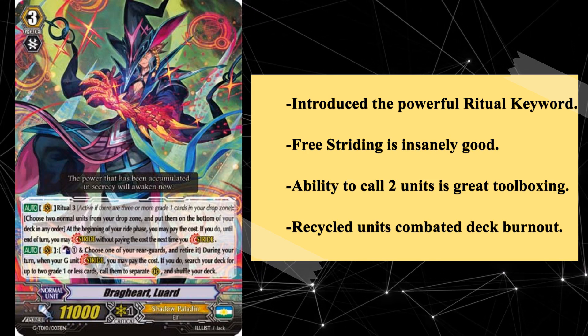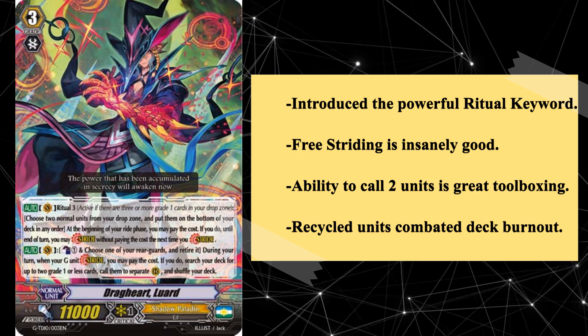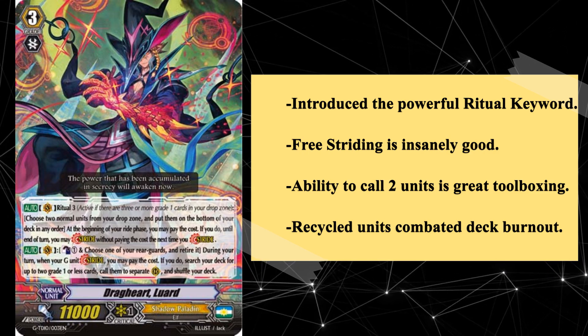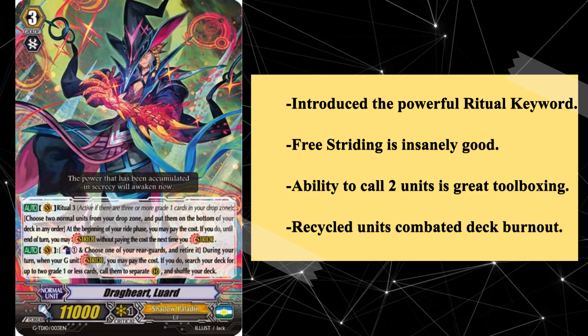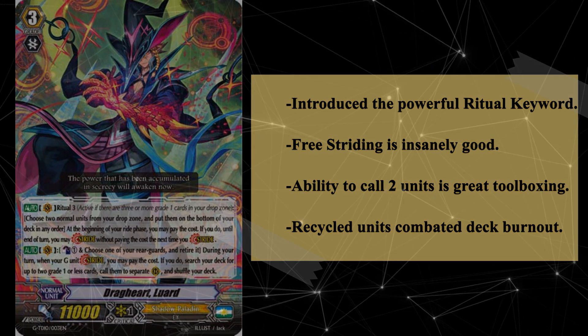The sole reason Dragcart is not higher on this list is that everything else on this list either impacted the clan to a greater degree or, funnily enough, are evolutions of Luard himself. However, as the inception of the Ritual keyword, Dragcart Luard was a foundational unit who set the stage for a legendary deck that would get progressively stronger with later incarnations of Luard, which lie further along in this list, and takes the number 10 spot with ease.